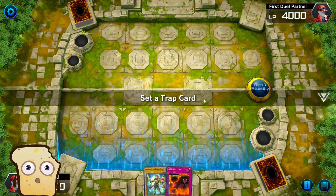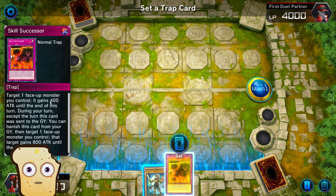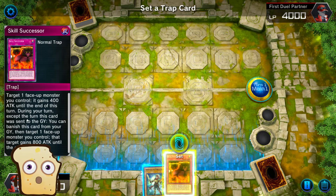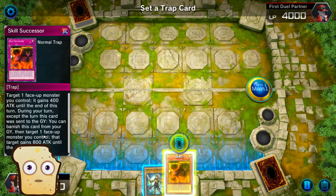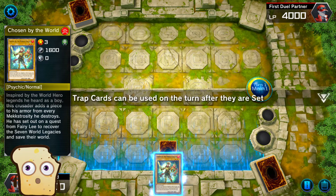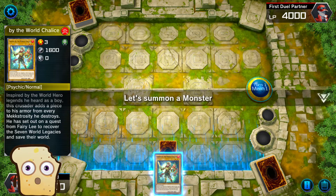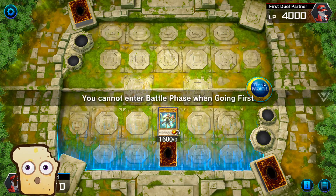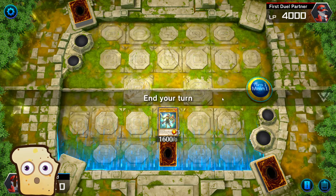Set a trap card. Target 1 face-up monster you control — it gains attack until the end of this turn. During your turn, except the turn this card was sent, you can banish this card from your graveyard and target 1 face-up monster you control — that target gains. The card can be used on the turn after it is set. Let's summon a monster. You cannot enter the battle phase when going first.